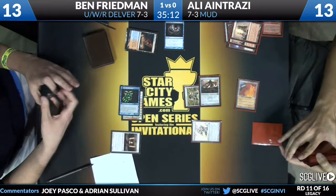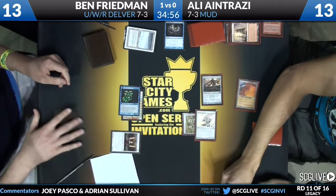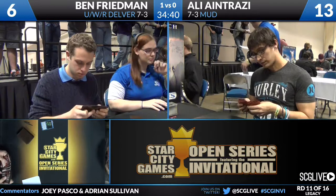Now Lightning Greaves for zero goes onto the Sundering Titan — in with the 7/10. This also makes it untargetable, immune to a card like Swords to Plowshares. And then he puts the Greaves back on the Forgemaster — the Greaves jumping back and forth. And Ben says he can't deal with it. Ali evens things up — a game apiece against Ben Friedman's Blue-White-Red Delver deck.